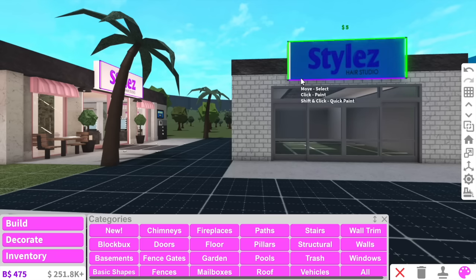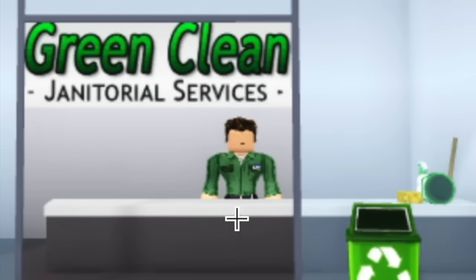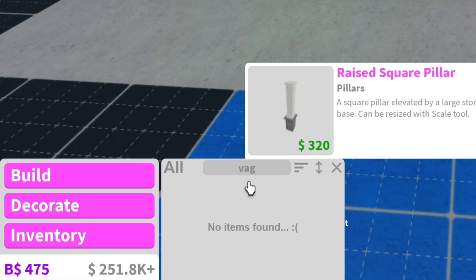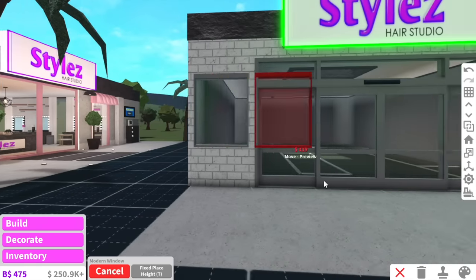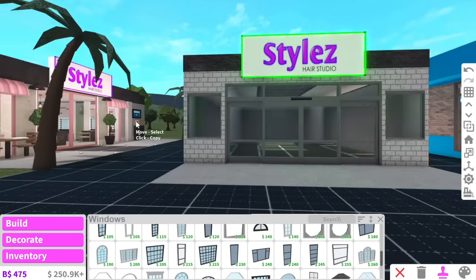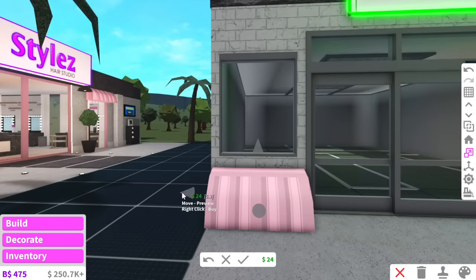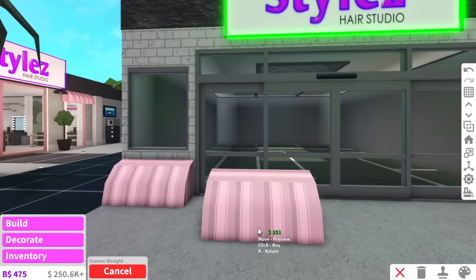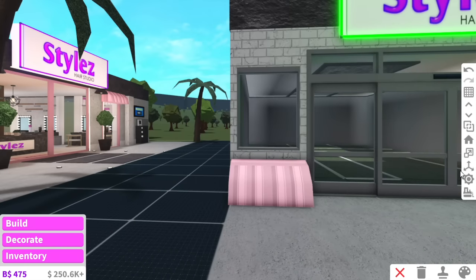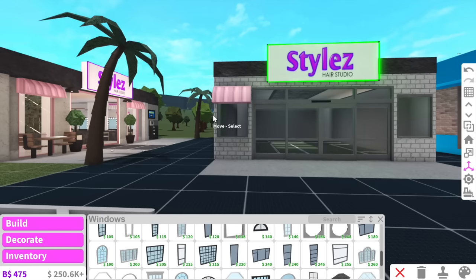I want to stick to the same color concept as all my renovation videos. Green Clean doesn't really have a color scheme — just green. I'm going to add little curtains above the windows. To make custom curtains, all you have to do is place down a convex straight basic shape, and if you have the transform tool you lift it up so it's just above the window, and then you have a little curtain you can paint any color you like.